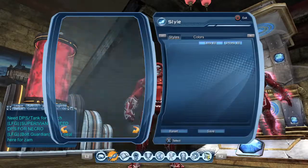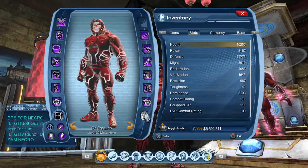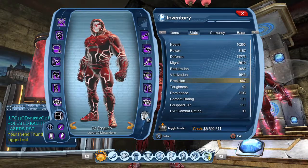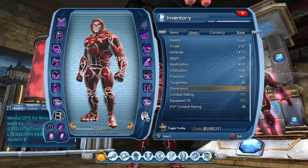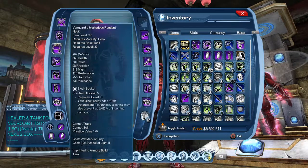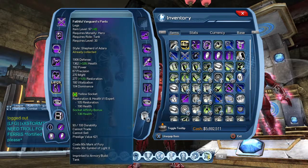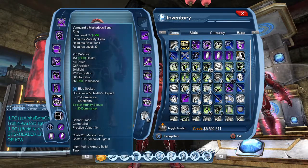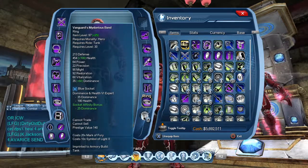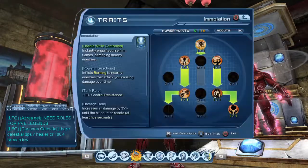Working on my fire tank here, want to show y'all the basic requirements for fire tanking. Important things of course are restoration and dominance. Looking at my mods, I generally spec yellows into restoration and health — both beneficial to a fire tank. Blues go into dominance, health, and some might. Reds go into might, dominance, and power points.